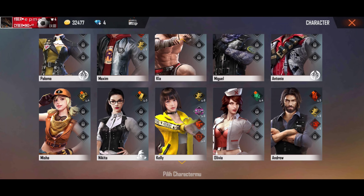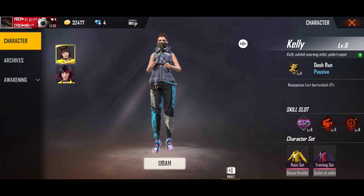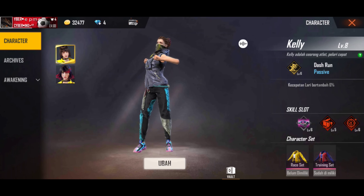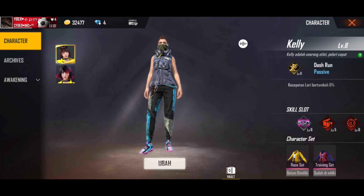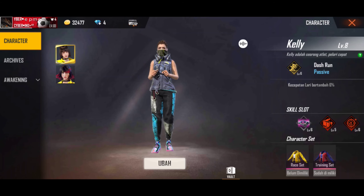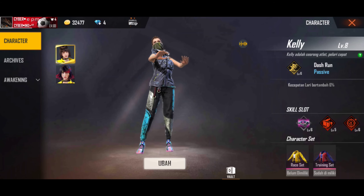Yang keempat adalah Kelly, seorang atlet dengan skill Dash Run. Skillnya basic yaitu kecepatan lari bertambah 6%. Ketika menggunakan Kelly, kita bakalan bisa lari lebih kenceng, tapi gak sekenceng Joseph. Menurut gue ini gak terlalu penting dan bisa kalian ganti dengan skill lain.